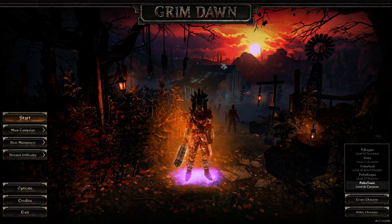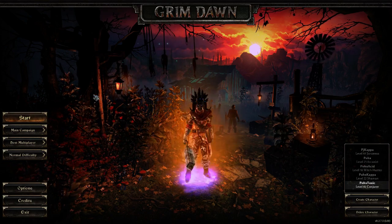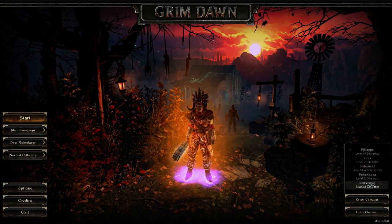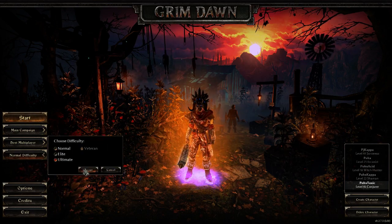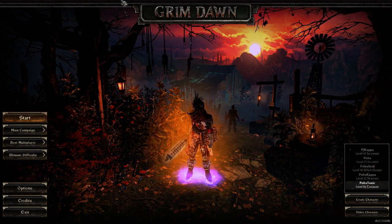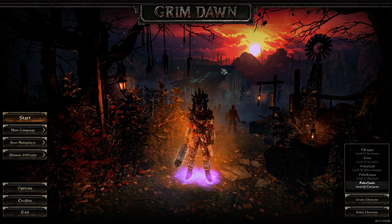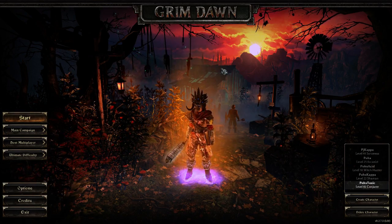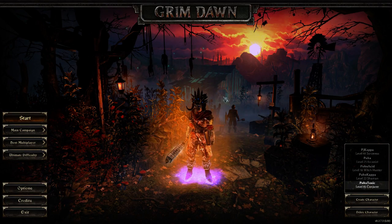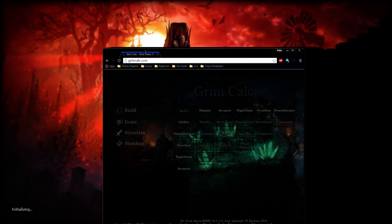Welcome everybody, it's Pox again. As promised, I'm going to create my build guide for Grim Dawn. This is my level 85 Conjurer in hardcore ultimate difficulty. It's pretty much done a majority of the content in the game — it's a very solid build, self-found approved. I figured I would go ahead and demonstrate, and show you guys the build outline and what it should look like.